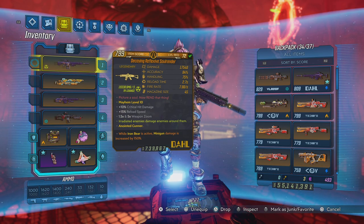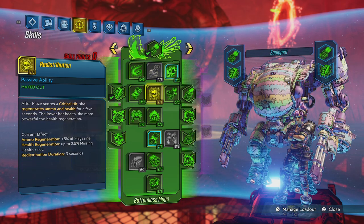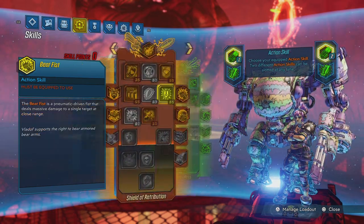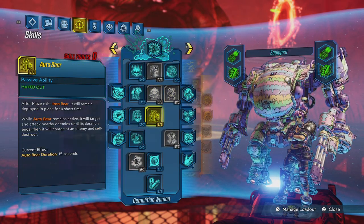Make sure you have minigun on your weapon. I am using endless mags this time, but put on Let Off Some Steam with your miniguns along with Auto Bear.